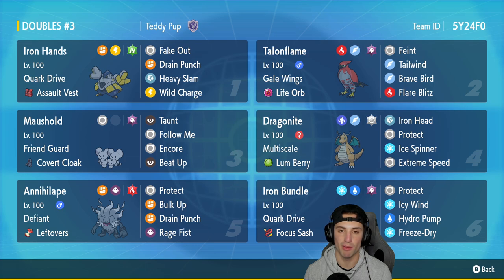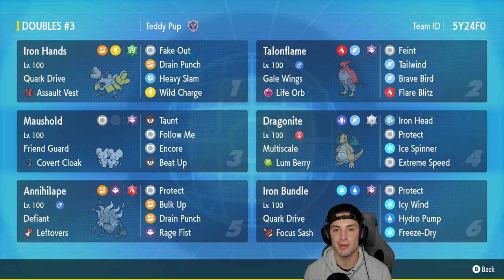In the final slot we have Iron Bundle — a very speedy Pokemon with high Special Attack. It has Quark Drive with Focus Sash, running Rock Tomb, Protect, Icy Wind, Hydro Pump, and Freeze Dry — probably the best moveset for Iron Bundle. You can rent this team using the code in the top right corner.